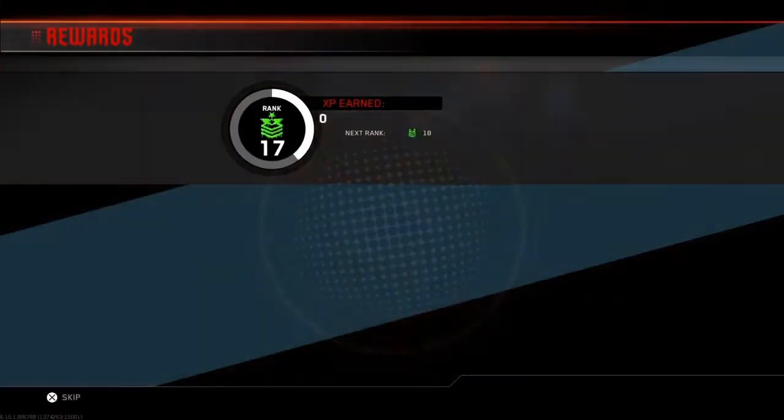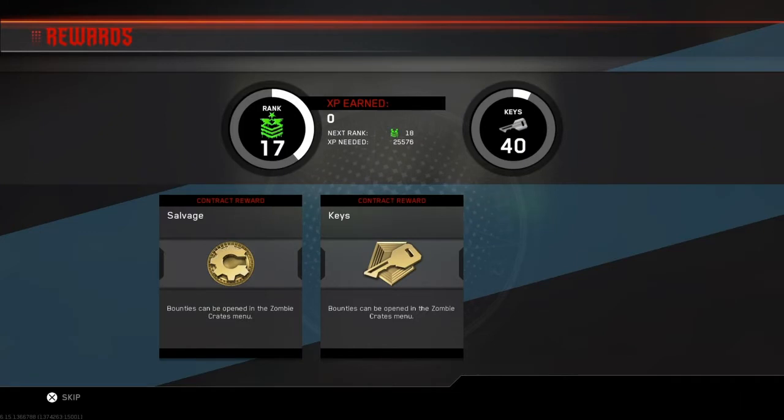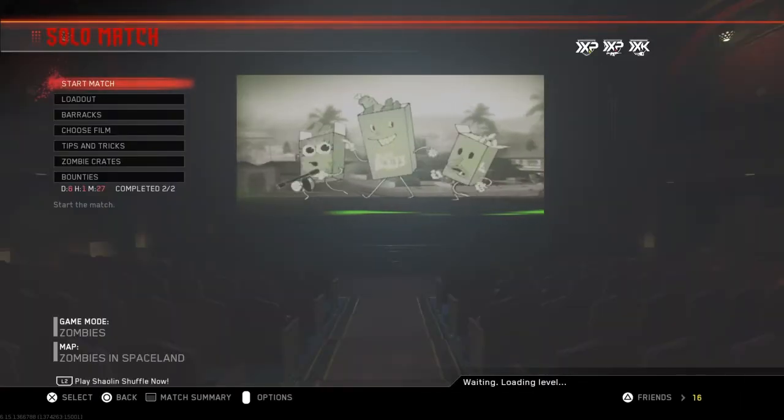Once you've got your keys and your salvage, you want to go over to the Quartermaster. Open it up and then you've got your keys and salvage.